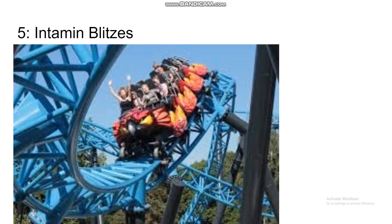Number five, we have the Intamin Blitzes. These coasters don't have as strong a launch as the Accelerators, but some have lots of launches that help them maintain speed throughout the layout. The key word is pacing — they absolutely fly, super low to the ground, rapid fire through their layouts. Some might have strong forces, others might last forever, but when you add those with the awesome pacing, you've got a top five coaster model.